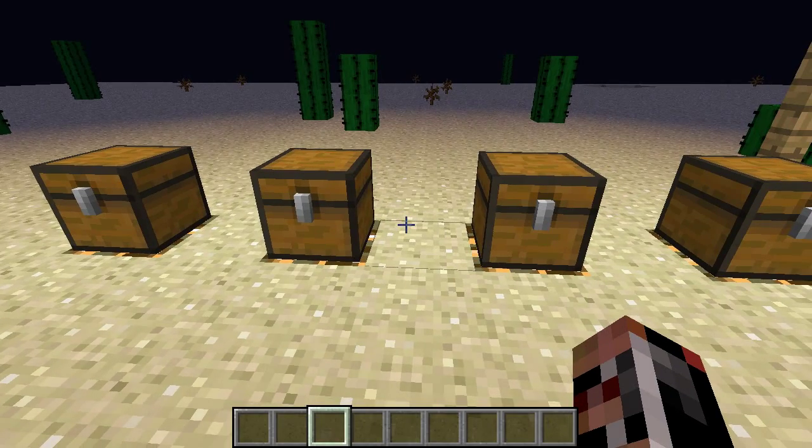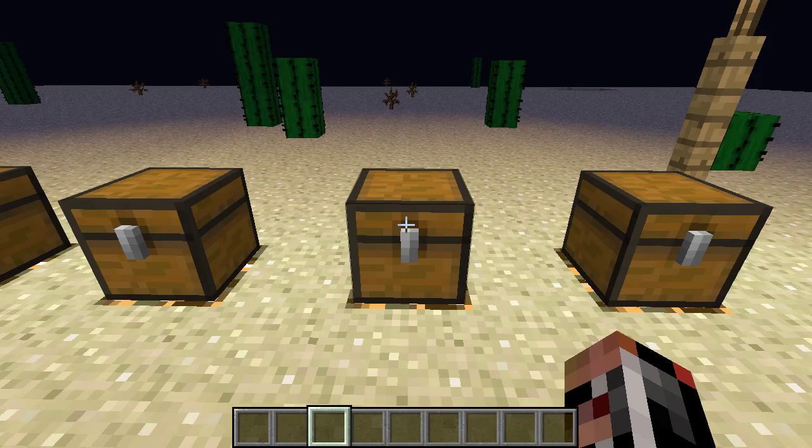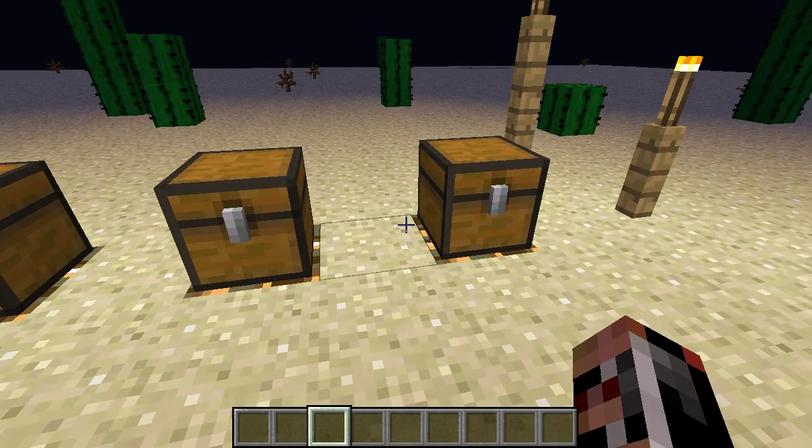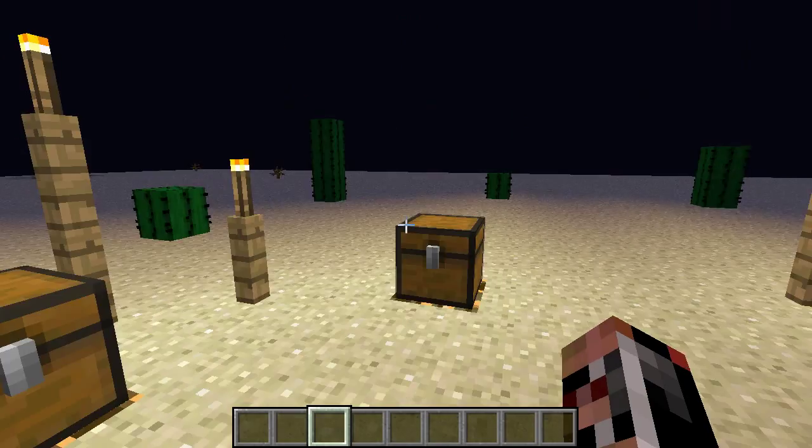Now with the energy cell you can create the gravity hammer. You use it with iron and diamond in the middle and then the energy cell at the side. What this does is pretty much just flings mobs up very high into the sky — it's pretty funny.